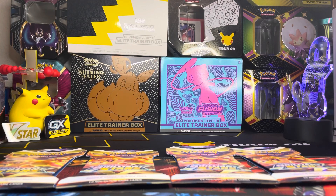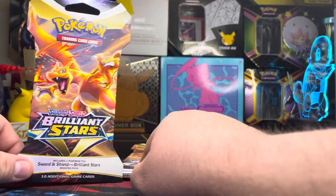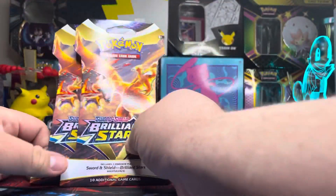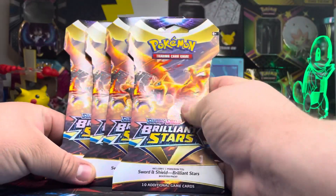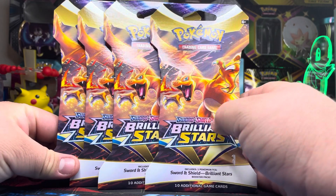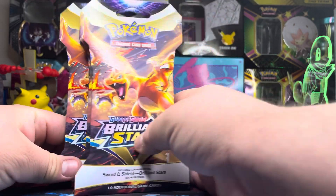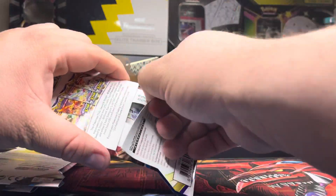Hi guys, welcome back to my channel! Today we're gonna be opening five more packs of the Brilliant Stars set that just came out. All five hanger packs have the Charizard art on the front of them. Of course, we all know that doesn't mean that the booster packs inside are gonna hit the same mark, but we're gonna open five Charizard blister packs from Brilliant Stars today.